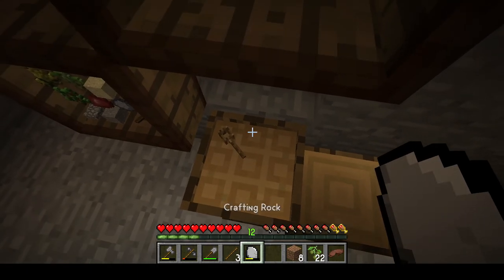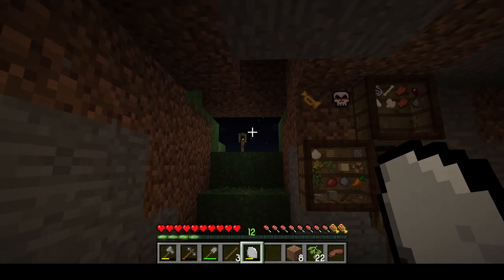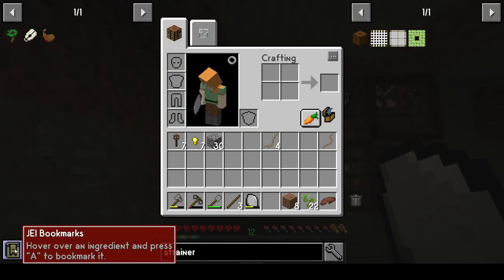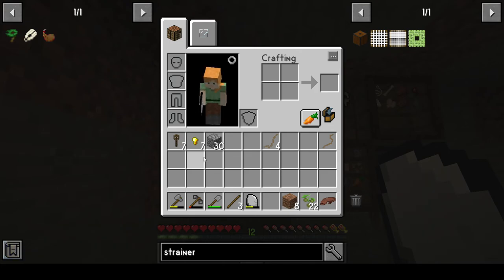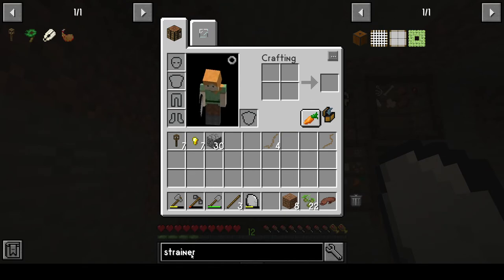I took a look at the advancements and marked out a JEI bookmark. If you hover over an item anywhere and hit A, you can put it in your bookmarks and it's always there regardless of what you're searching for on your search bar. To remove it from bookmarks you just hit A again.